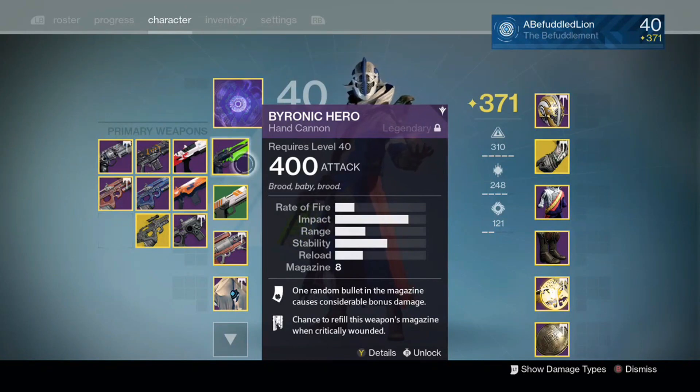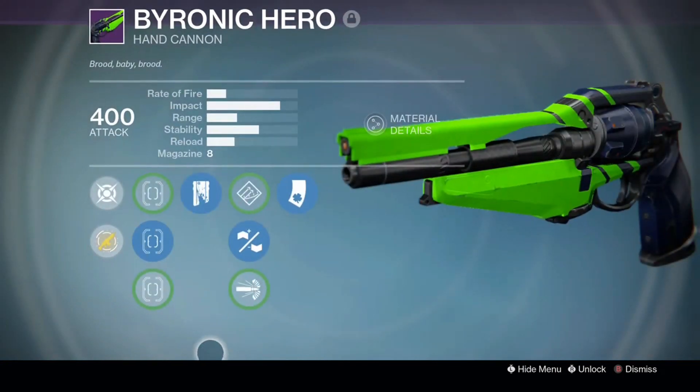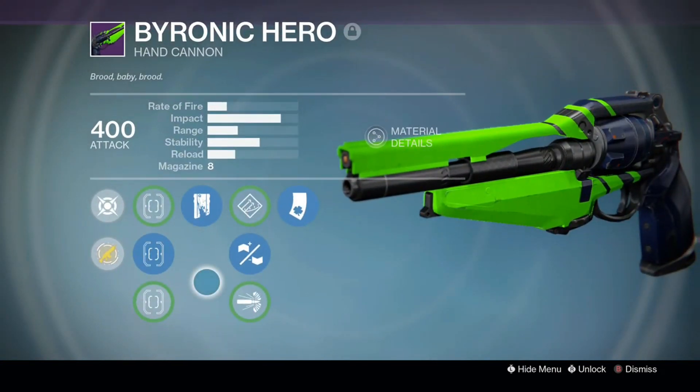This was a year two Crucible hand cannon, and I remember not ever checking the vendor rolls because I didn't really think I needed this. It's actually the same archetype as the Isluna and Palindrome, I believe. But I don't think it can get as much range, and this roll is the best one I've gotten — three so far from the hand cannon bounties.